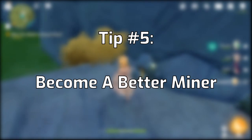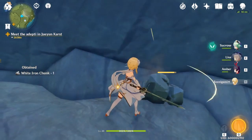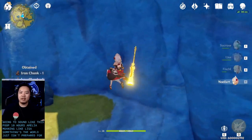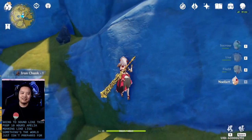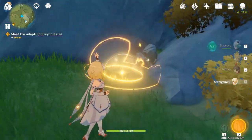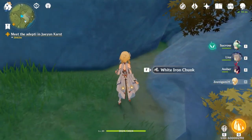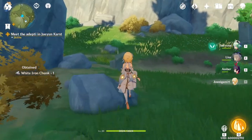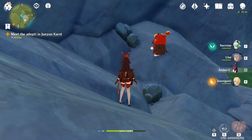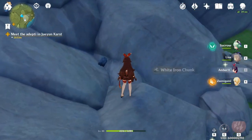Tip number five: you can mine in a lot of different ways. Mining is done a lot in Genshin Impact, and if you're just using a regular character with a melee weapon, you'll have a hard time. Two-handed weapons like claymores will mine much faster than polearms and single-handed swords. You can also use geo abilities like the Geo Traveler's, or any characters with explosive abilities — even Amber's Battle Bunny — which will actually explode and deal damage to ores like white iron chunks, destroying them in one shot.